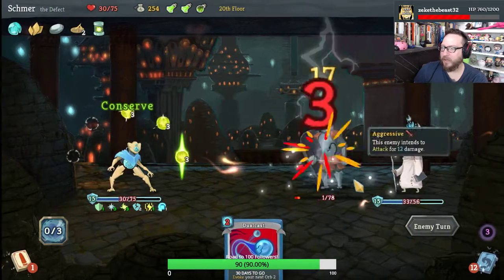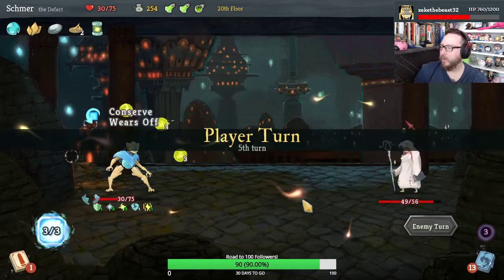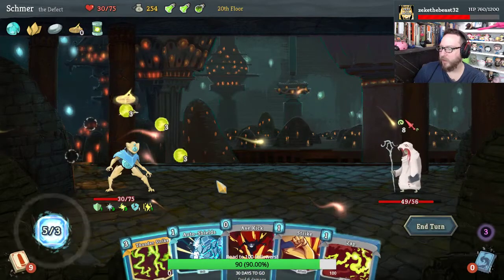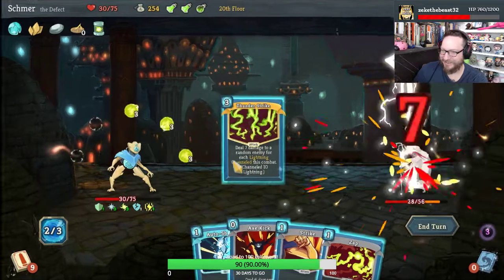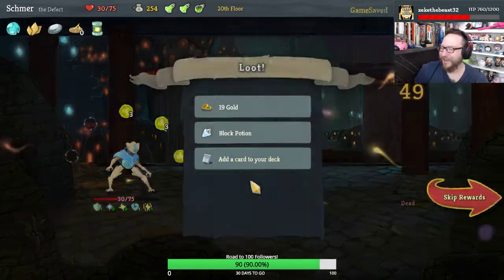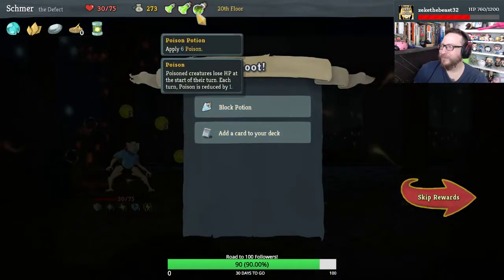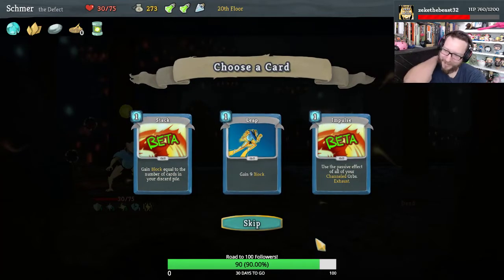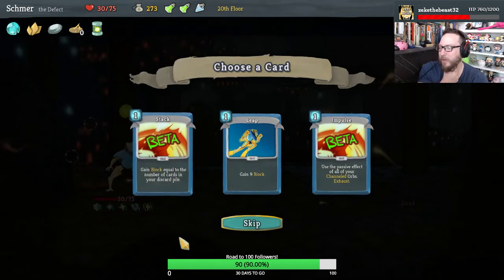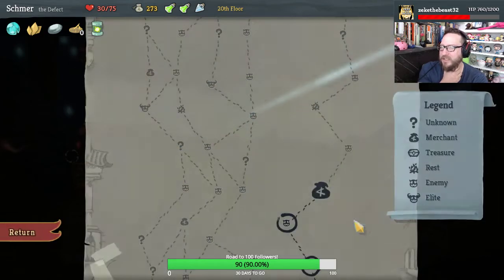Thunderstrike is great here — 70 damage. Jeez, that's so good. Dump this poison and give me a Block Potion. Use the passive effect of all your channeled orbs and exhaust — that's probably pretty good for us. Stack might be good — I'm gonna take Stack.